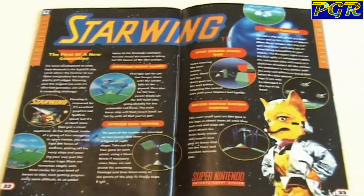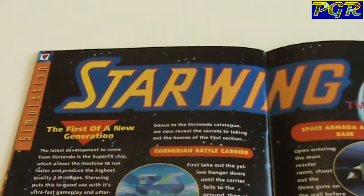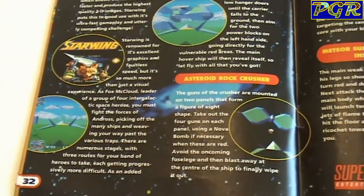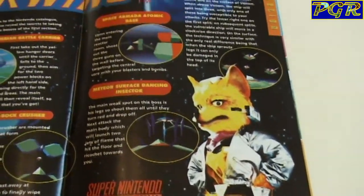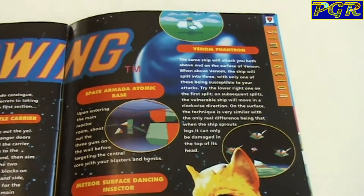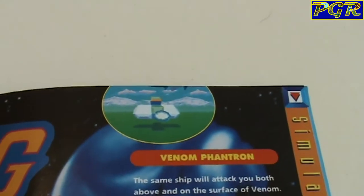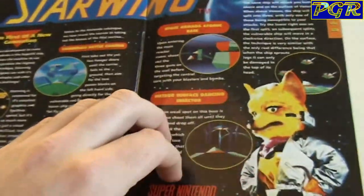Starwing — massive spread on Starwing here, a double page spread. Obviously it was introduced earlier in this little magazine. Just back in the day, looking back at this — if you had seen this in the supermarket or wherever, when you picked it up, say like Argos or Electronic Boutique, and you saw these sort of graphics for a SNES game, you would have been thinking 'I've got to get this.'